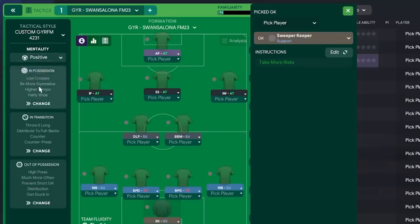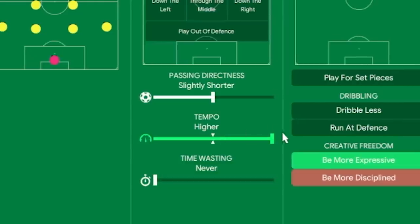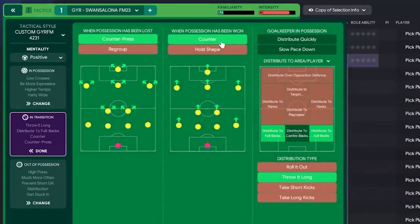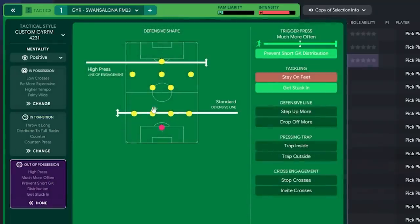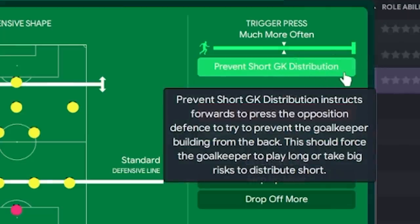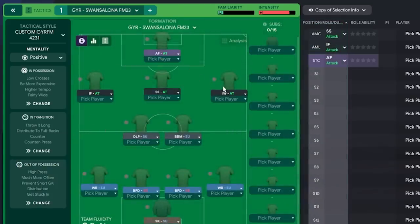It's a positive mentality once again. In possession we've got low crosses selected, fairly wide attacking width, higher tempo with slightly shorter passing and directness, and being a little more expressive. In transition it's a gegen press, counter press, and counter. Distributing the ball to the fullback throwing it long, trying to start counter attacks. Out of possession we've got a high press but a standard defensive line — if you find your defenders are too slow, drop it down to standard. Much more often trigger press, prevent short goal kick distribution, and getting stuck in. If you're getting too many yellow cards, maybe remove that and assign it to individual players with good decision making.